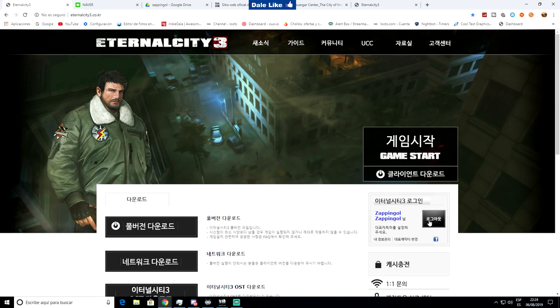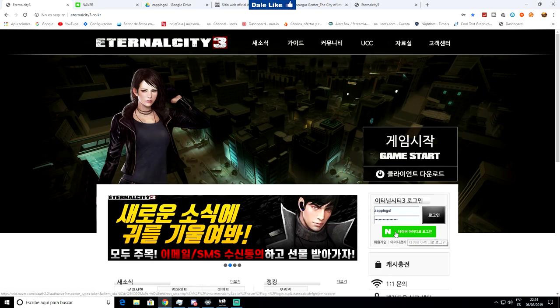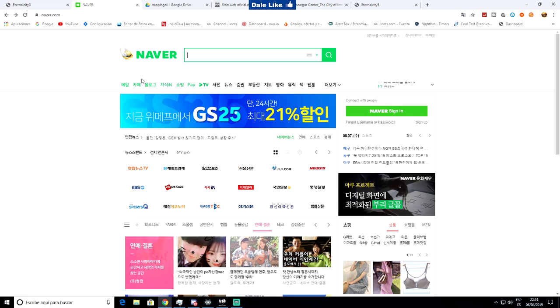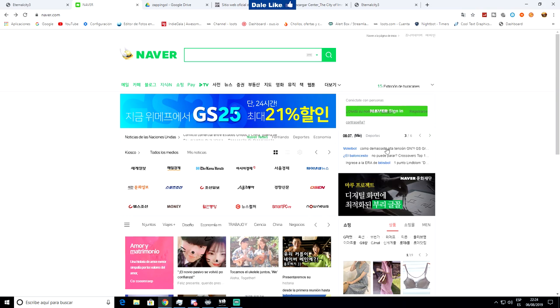Yo estoy aquí logueado, pero voy a desloguearme para mostraros cómo se crea la cuenta. Vosotros veréis este botón verde — le dais a ese botón verde de aquí. Al darle, os lleva a esta página donde tenéis que dar a registrarse. Yo tampoco sé coreano, pero lo que haces es usar el traductor de Google y te lo traduce automáticamente todo.